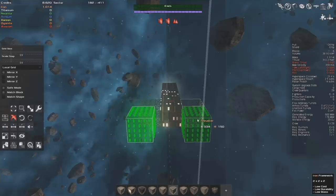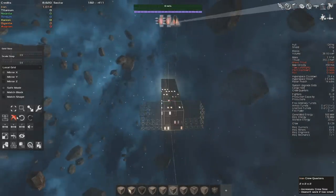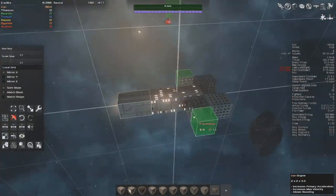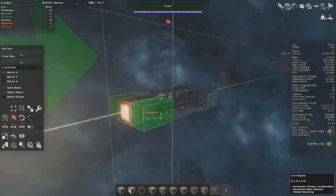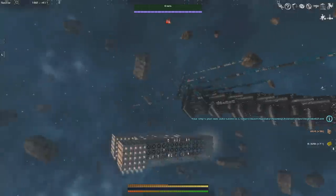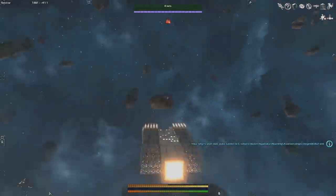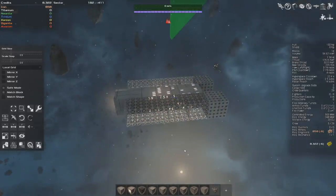These are pretty big thrusters for a ship of this size, but that's okay because it's going to scale it out a bit as we go. I'm going to just move the mirror axis slightly to the center of that block. Actually looks kind of cool. I'm going to place a few more frameworks. I'm going to use that match block feature to lock these into about the same size. Our ship is pretty maneuverable, but we're not done — we're going to have to scale that maneuverability up as we add more weight to the ship. Currently it's very light as it's mostly just framework.